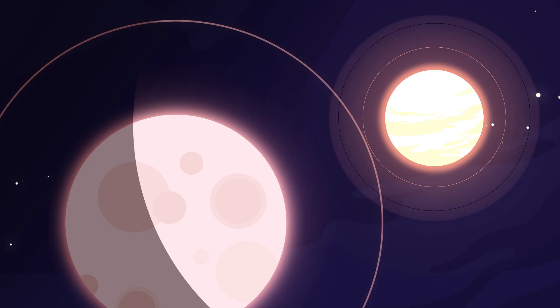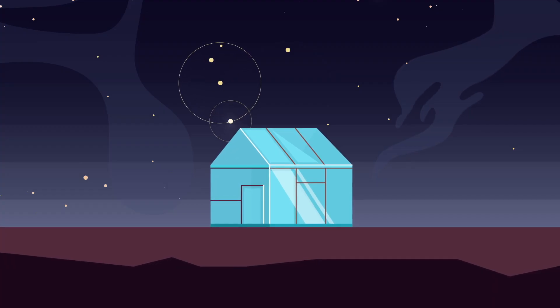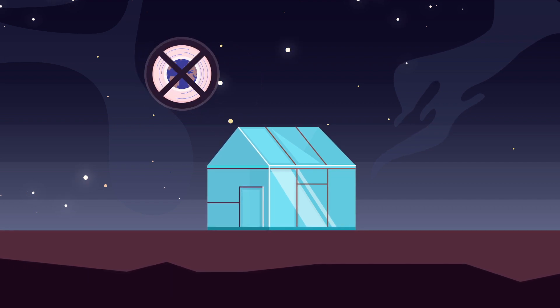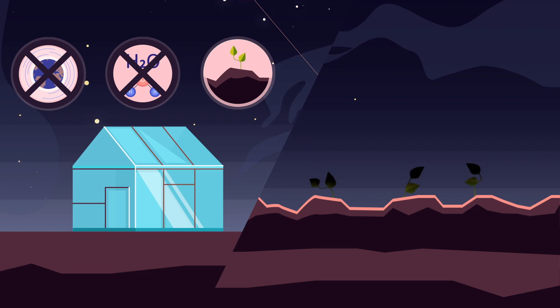There's plenty of sun on the moon so you could grow your own food. You'd need a sealed greenhouse as there is no atmosphere and no air, and some fertile soil, as the moon soil is pretty useless.